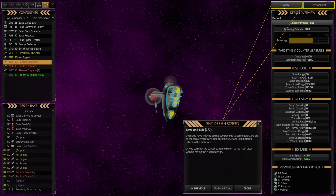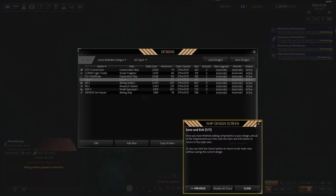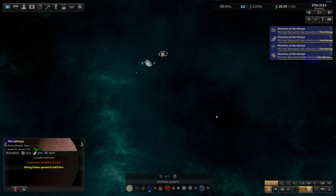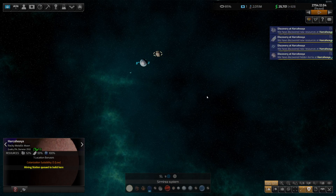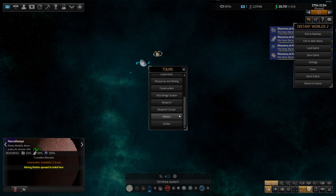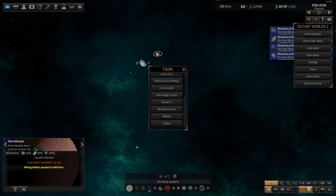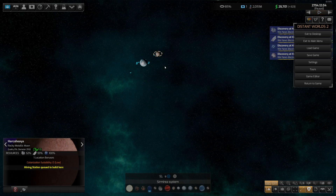That'll be the end of part three. We have research, research screen, military, and civilian tours left - I'm going to finish those four probably all in the next video since I don't think any of them have as much content as ship design, which was probably the most complex one here. We'll plow through those in part four and then we can actually get to playing the game.